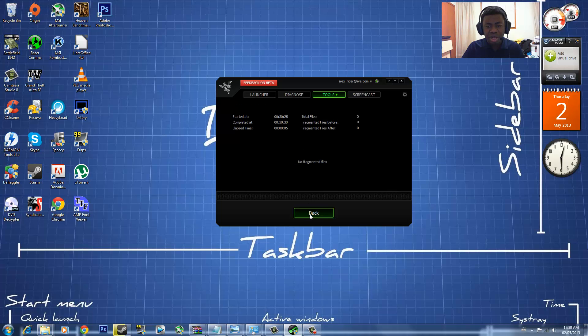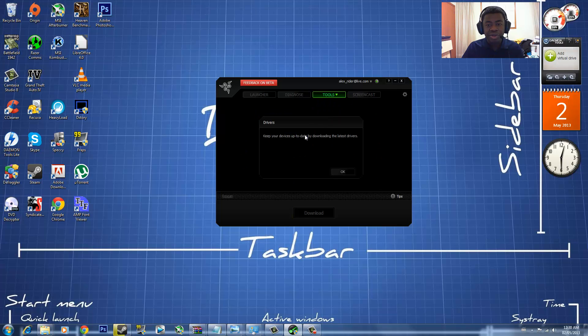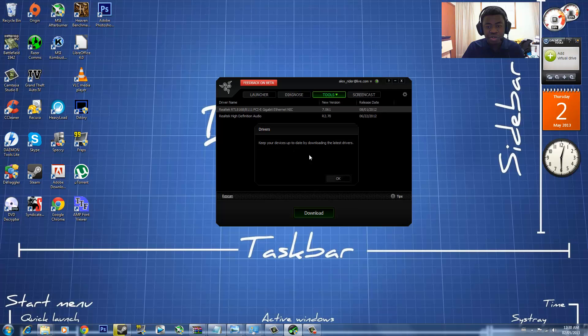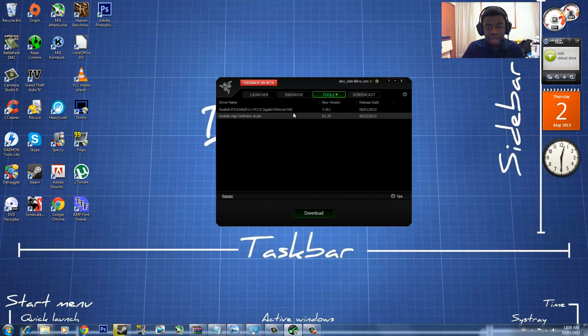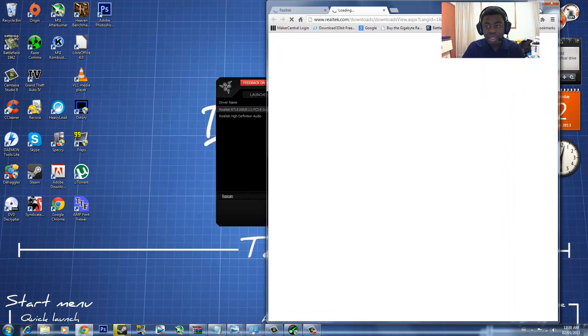Click Defrag and it will defrag the game. It shouldn't take long. I'm going to stop it — it says no fragmented files. Then the last thing is Drivers. You want to hit that and it's going to tell you if your drivers are outdated or if you need new drivers. I clicked it and it tells me I need new drivers, so I can just hit it, download it, and it will take me to the site where I can automatically download them.